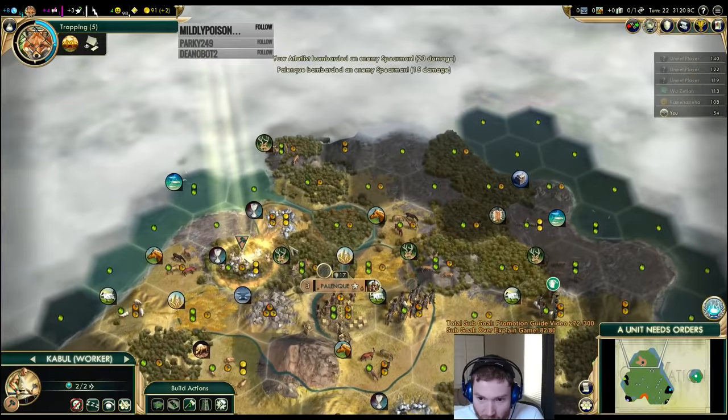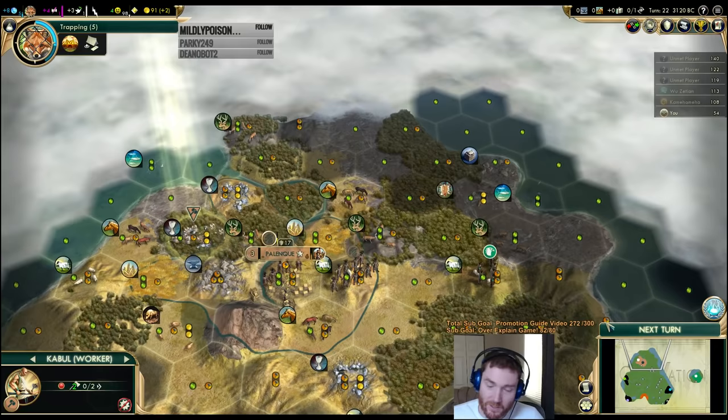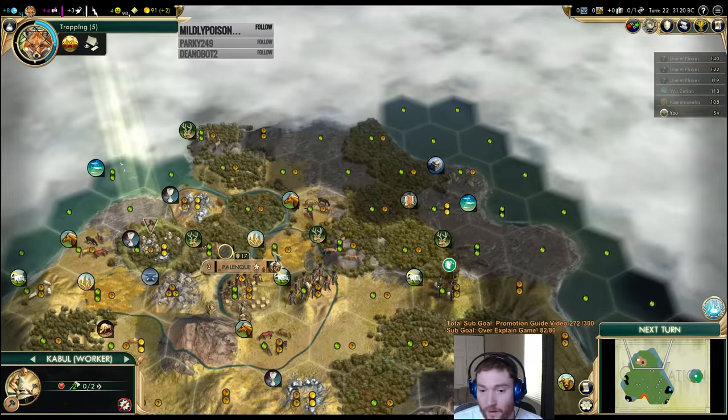We're going to chop this again to speed production. I'm a little dubious of moving onto this tile because there's a camp up here somewhere and I'm not quite ready to clear it. There's a downside to chasing camps in the early game — your units should be doing other things: scouting, escorting settlers, and stealing workers. Clearing a barb camp takes two to five turns depending on where it is, and it's a waste of your time.